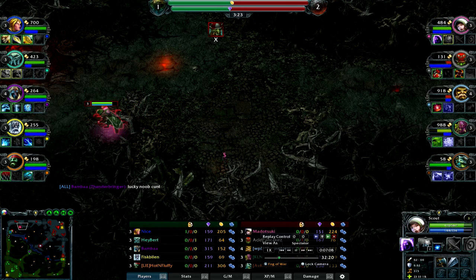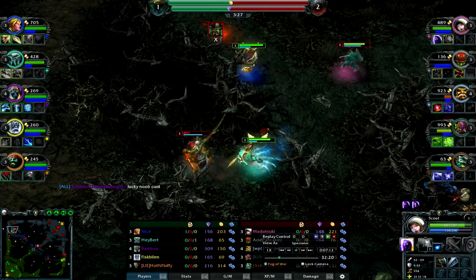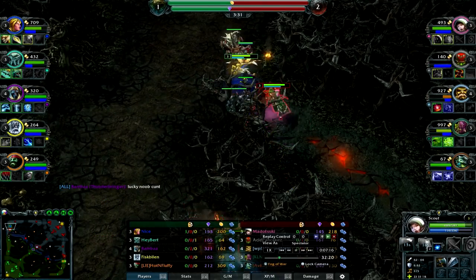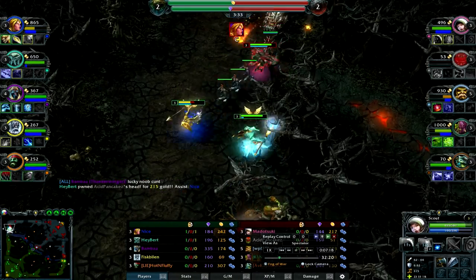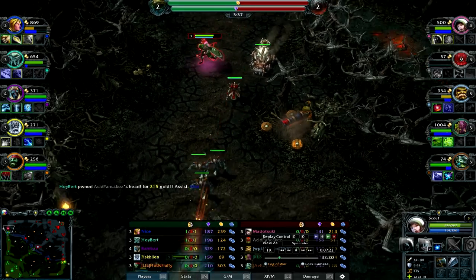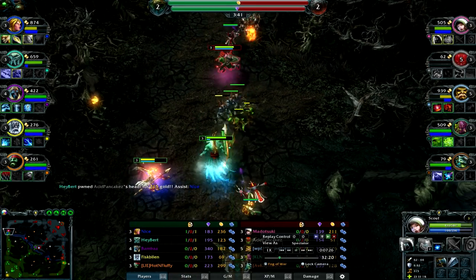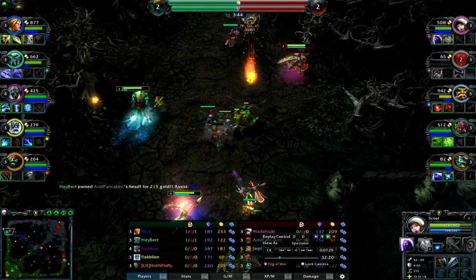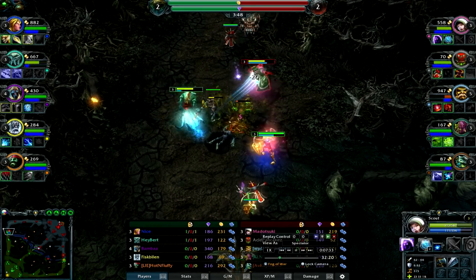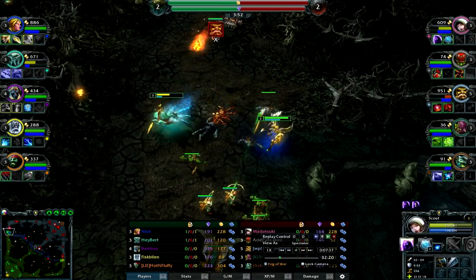I notice the creep pull is warded, so I'm going to take out that ward. The best thing about Scout is you can destroy your own ward after counter-warding. Bombardier isn't having a great time, but on the other hand I'm getting decent farm. The one mistake the Legion team makes in this game is they sort of give up trying to kill me.